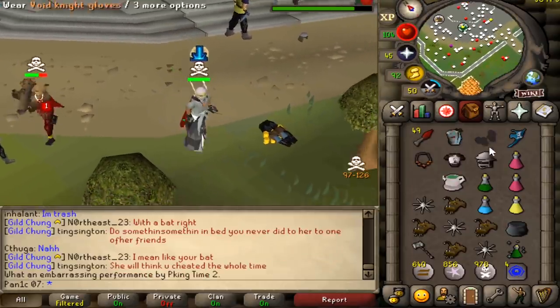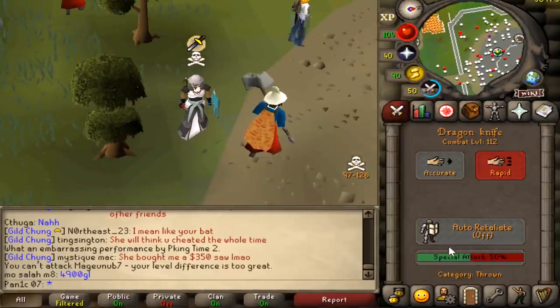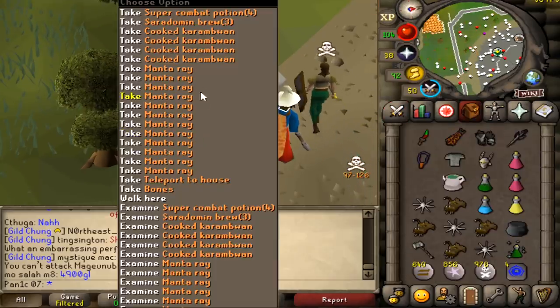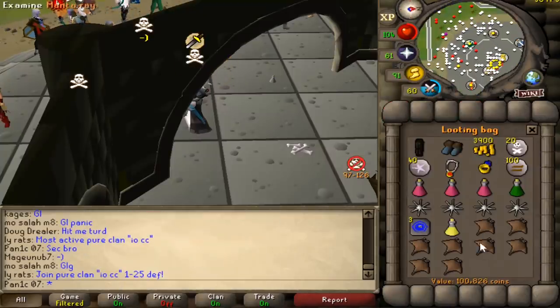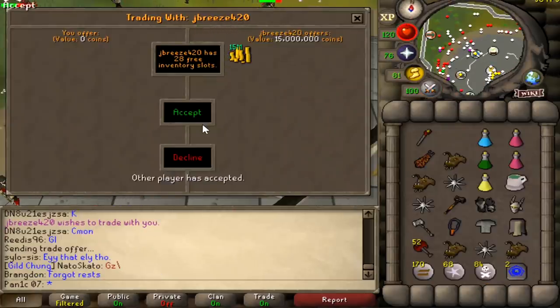I just got deleted. I did that combo in the wrong order - what I should have done was gone attack and then special attack, not special attack and then attack. Because of that I had to wait an extra tick. But that's okay - 100k average. J Breeze 420 with a 15 mil donation, there he is.